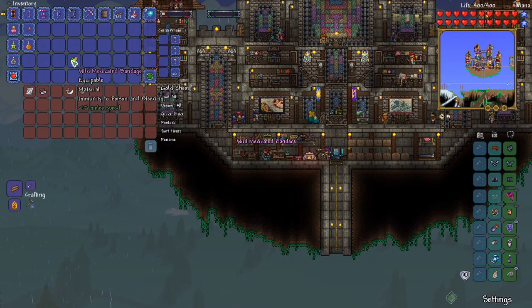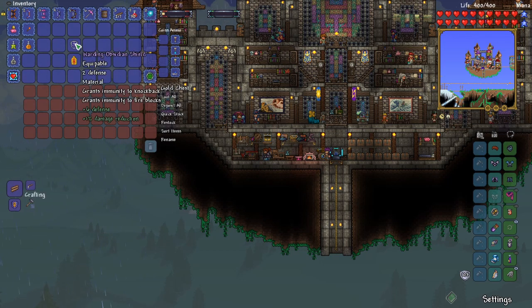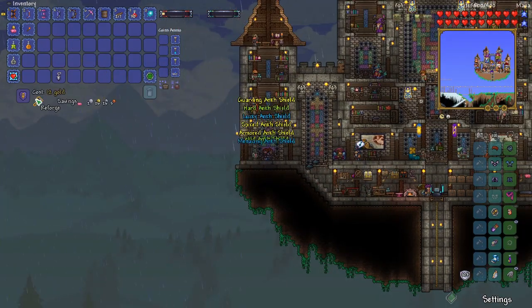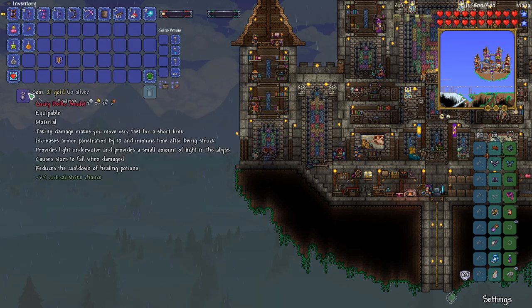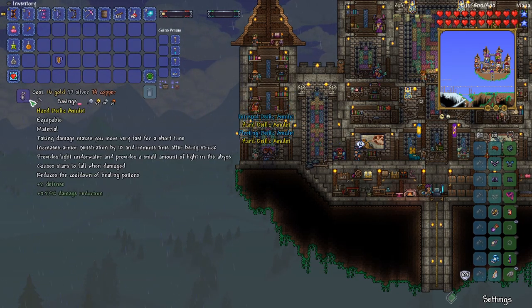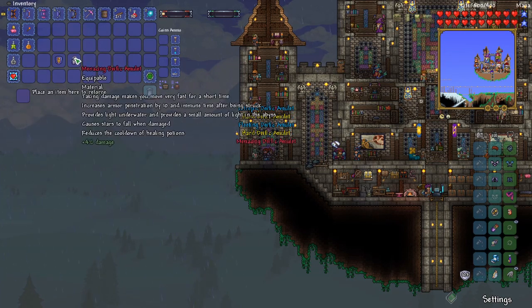We do the medicated bandage, and then we can do the Ankh Charm. We can combine our obsidian shield and create the Ankh Shield. We got Menacing on the shield, and let's see what we can get on the amulet - Menacing on the amulet as well.